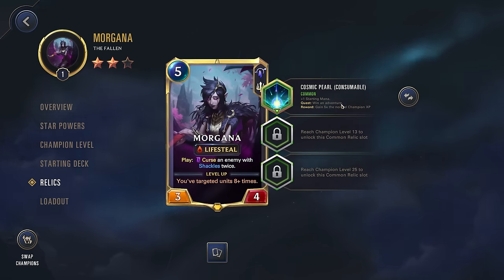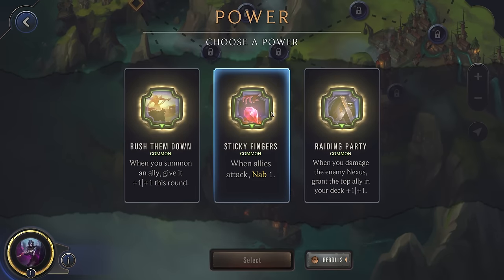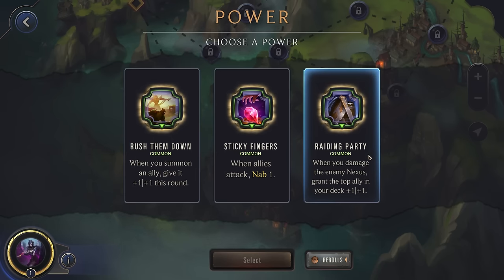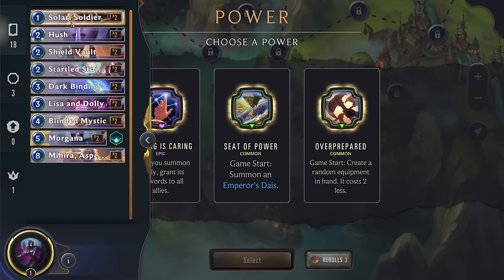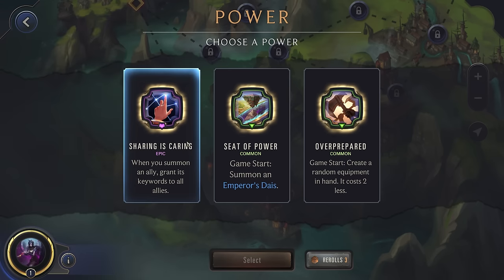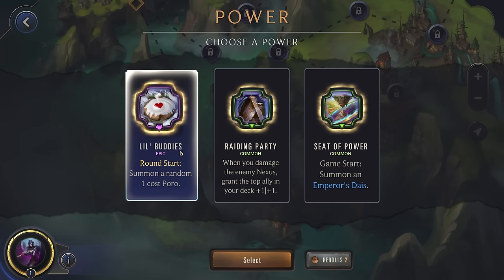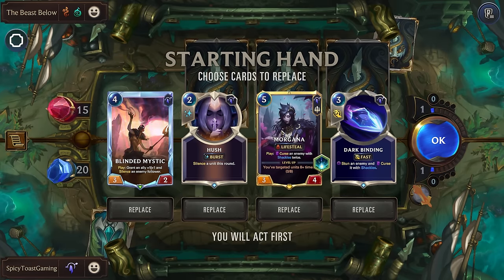For relics we're just going to run a Cosmic Pearl — we get that extra starting mana and a bit of extra XP once we win. We're going to the place we always go: testing her out against the two-star Nautilus. Let's see what we get for our first power — Rush Them Down, Nab, or Raiding Party. Sharing is Caring is pretty good but we have almost no keywords, so it's not really going to help. We'll use one more reroll. Alright, we'll go with Little Buddies just to always have a blocker.